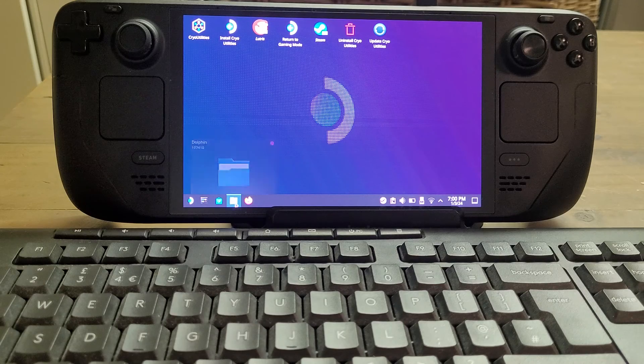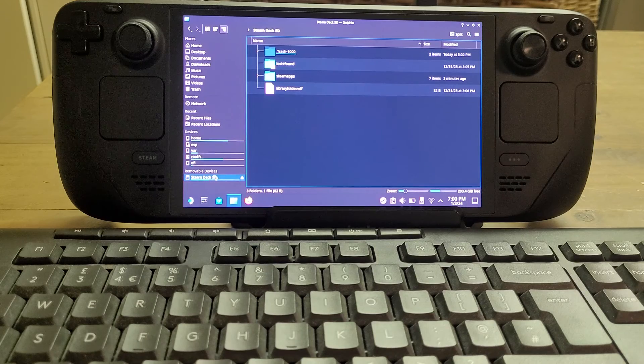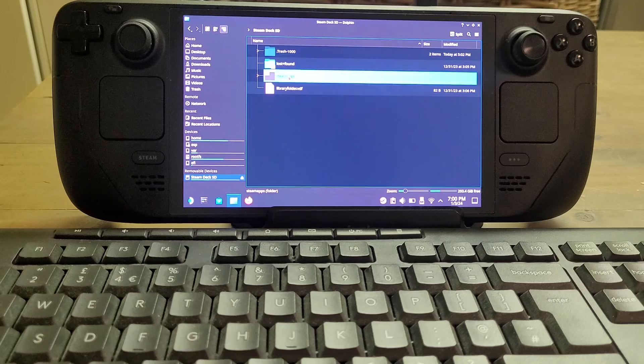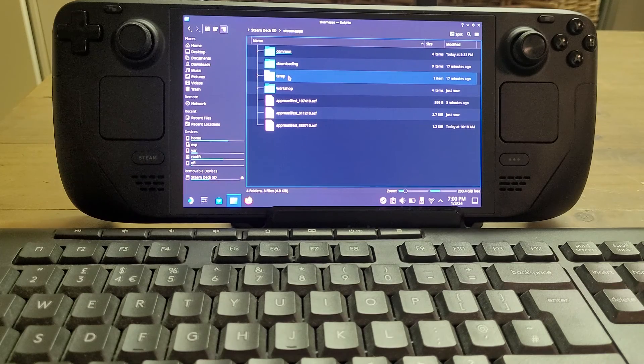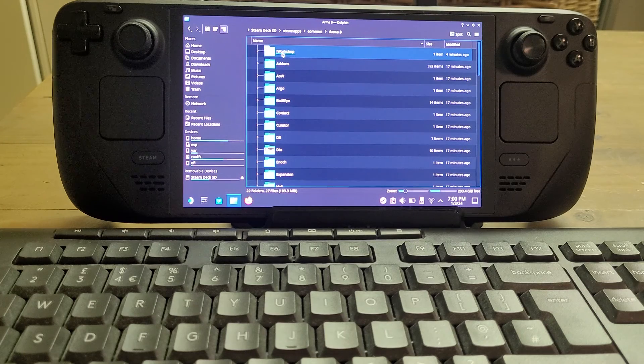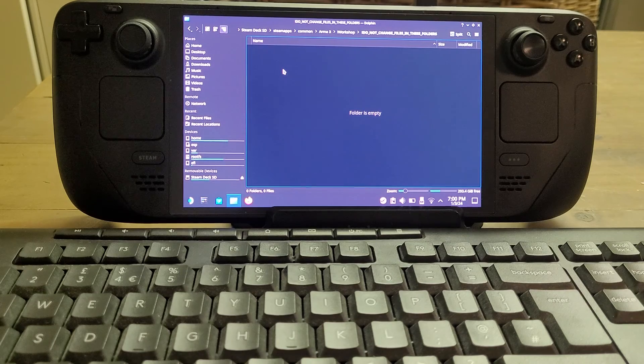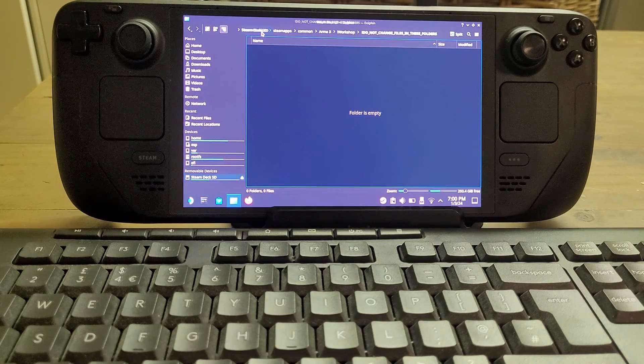Let me show you the problem. If we go into Dolphin, the file manager, I have ArmA 3 installed on my Steam Deck SD card. These file names will be familiar if you work with Windows, but things are a little different on Linux. We go to Steam Apps, then Common, there's ArmA 3, and there's the workshop folder. Normally when you go into the workshop folder there are all your mods and shortcuts — but as you can see they're not here; it's not working properly.